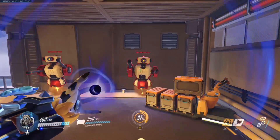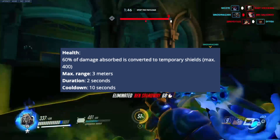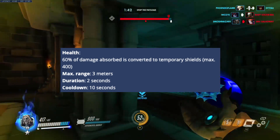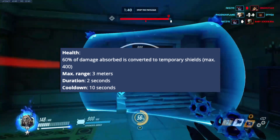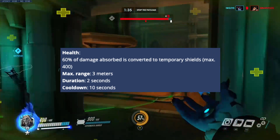Sigma's second ability makes Sigma absorb incoming damage to convert it into shields for 2 seconds. There is a maximum range of 3 meters, and 60% of damage absorbed is converted into temporary shields, decaying at 7 shields per second, alongside a lengthy cooldown of 10 seconds.